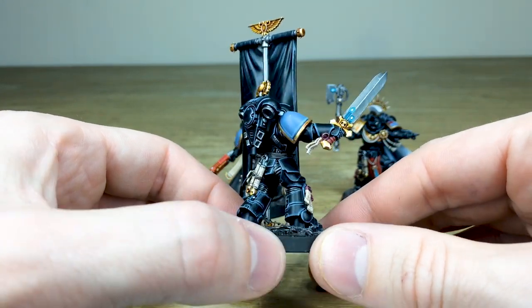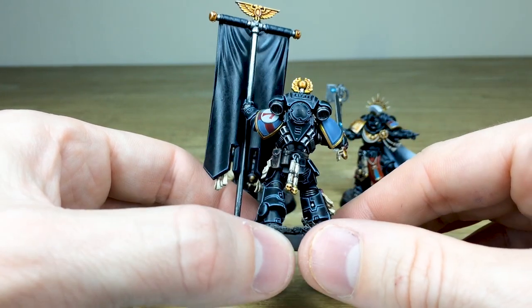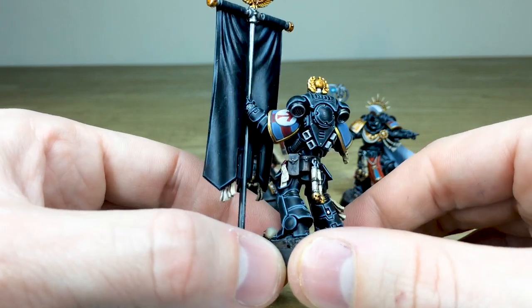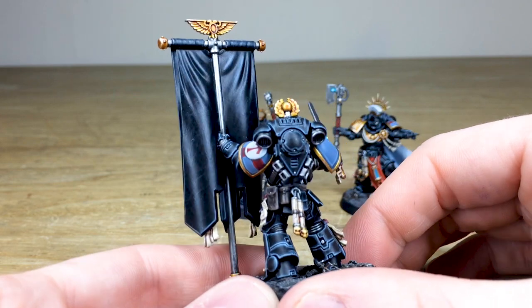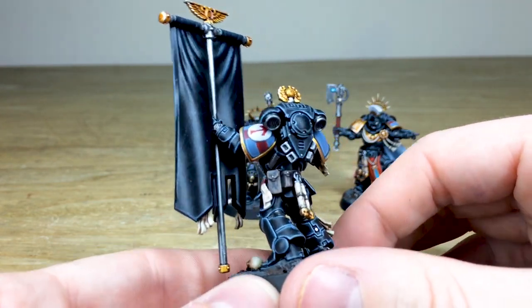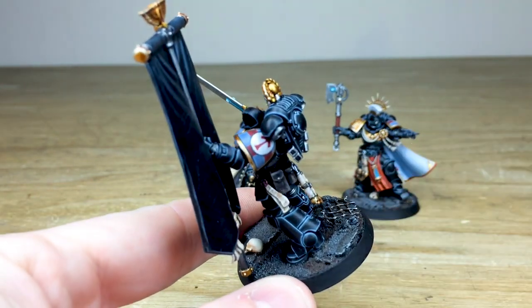The power nodes on the power sword are all picked out and glowing, just to show that energized blade, which I really like. There are extra little purity seals added to the miniature just to show that more heraldic nature of this chapter. On the back of the banner you've got a lovely subtle texture and cross-hatching, just to show the texture on that material — and it just shows the attention to detail that we put into miniatures here at Siege. On the shoulder pad you've got that custom chapter symbol which our client requested.